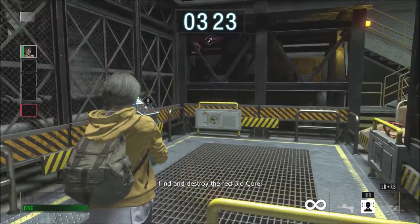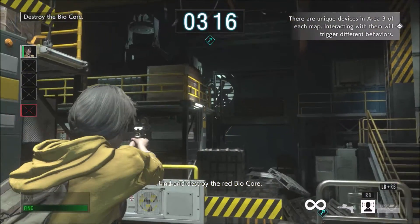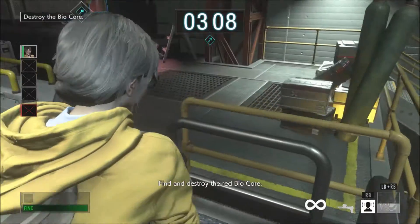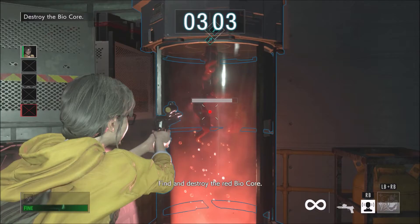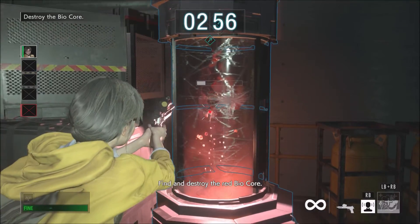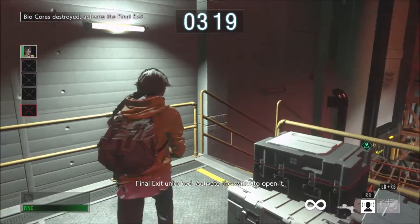Find and destroy the Red Biocore. Head to the Red Biocore — the final exit is now unlocked. Activate the switch to open it.